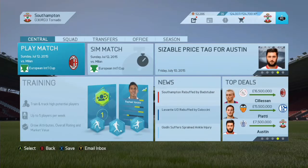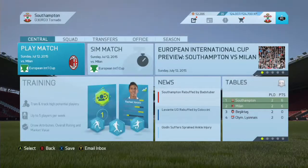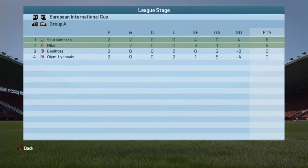Hey guys, George Tornado here and welcome to the FIFA 16 career mode with Southampton. As you guys know we are in the European International Cup, which is a pre-season friendly tournament, and we are against AC Milan. Looking at the table, we are top of the group but we need to win this game. I'm going to show you the team I'm going to use.